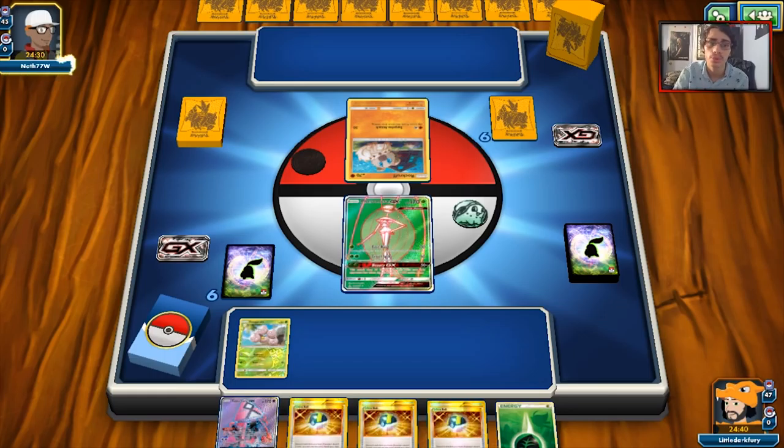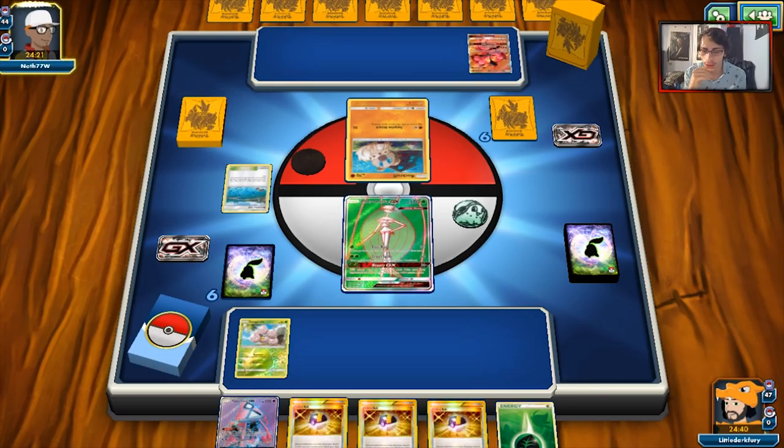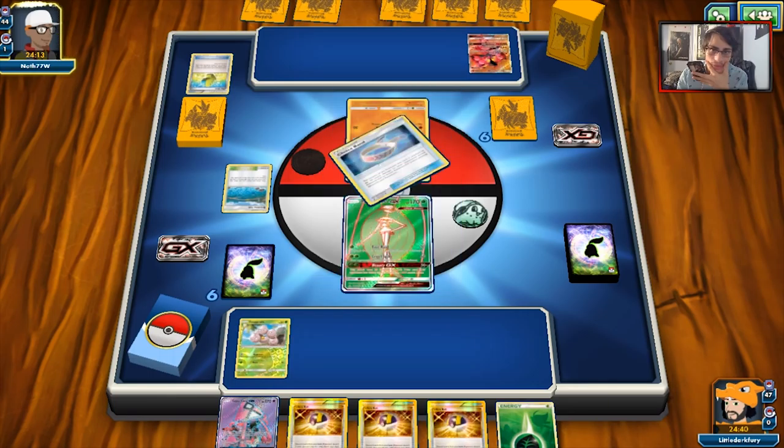He's playing Lycanroc, which makes this matchup pretty bad because they have Bloodthirsty Eyes, which can bring up your Venusaur to get knocked out. This matchup I think is kind of 50-50, it can go one or two ways. Unfortunately he's playing the 70 HP Rockruff, so we aren't going to be able to knock it out easily. That's going to be a little bit of an annoyance.